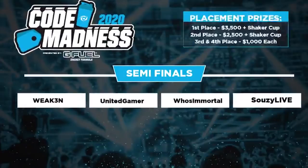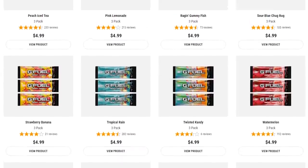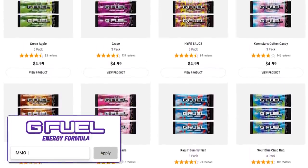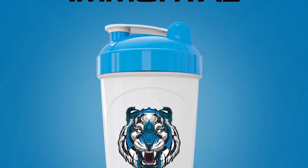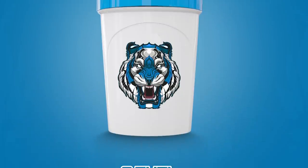Hey everyone, today is the last day of the semi-finals for GFuel Code Madness — basically the home stretch. If we finish this round as one of the top two most used codes, we are going to get our very own Immortal shaker cup. What you see on the screen is basically just a mock concept; it wouldn't be the exact shaker cup, but it is a rough sketch.